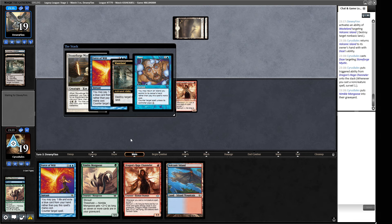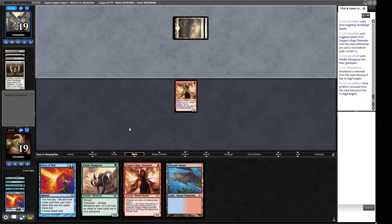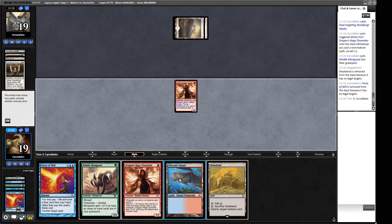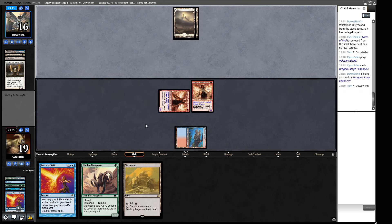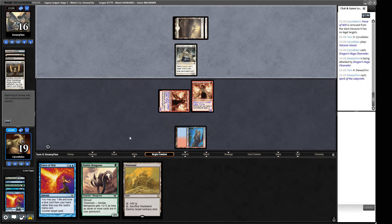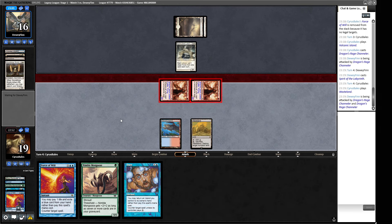We could Daze the Stoneforge to protect our land — they'll try to Wasteland us anyway. We counter it and fire off a Brainstorm. Let's see what we find — we Ponder. They want to Wasteland us — we pick up our land, trading the Daze for the Wasteland. We didn't get a Channeler in our graveyard because it was Plowed. We'll put a second Channeler in — this gives us a 3/3 Channeler, then we can deploy a second 3/3 Channeler.